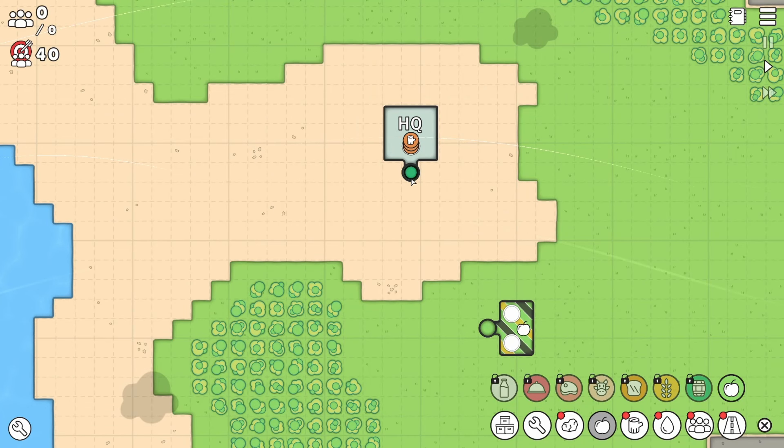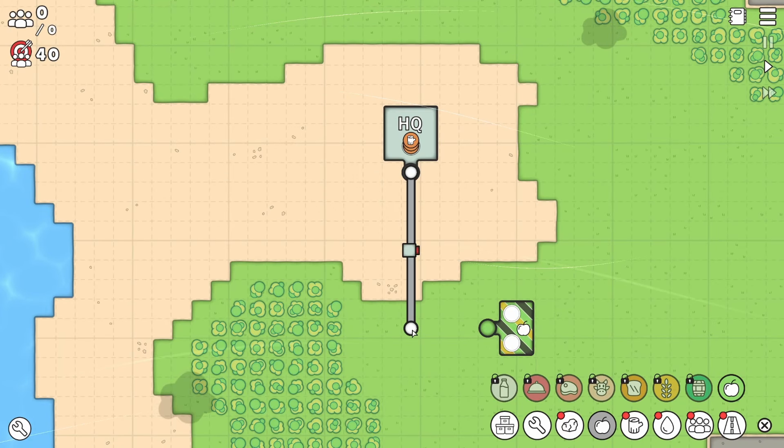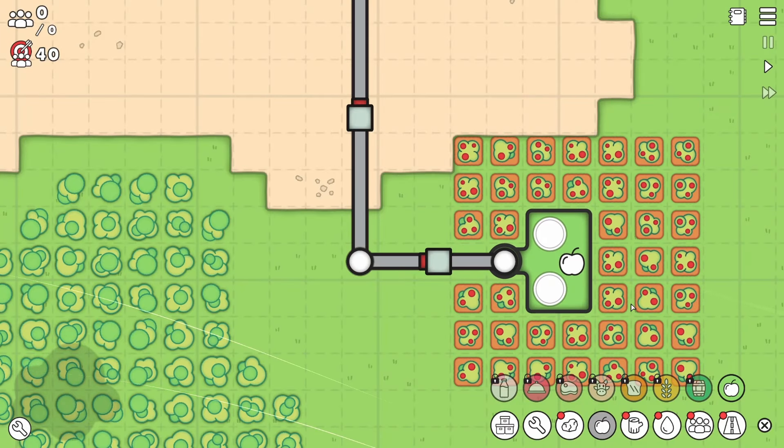So all we need to do is place a road connecting from the headquarters. And then if we put a little node here, that means we can build another road over to our apple farm. And these little things, I guess they're like trucks — they can transport all your resources to where they need to be. Look, our apple farm's building. Look at it — it's got so many apples on it.